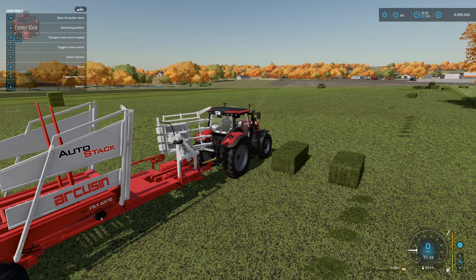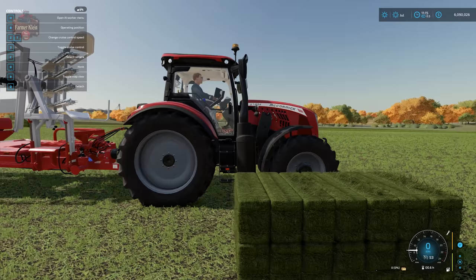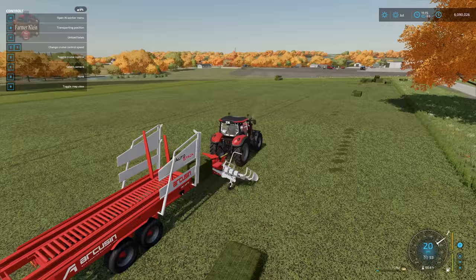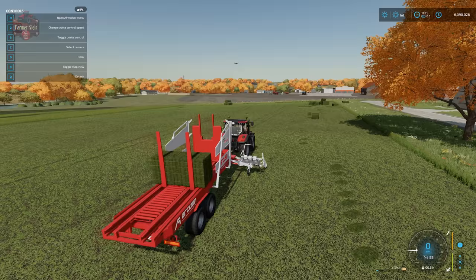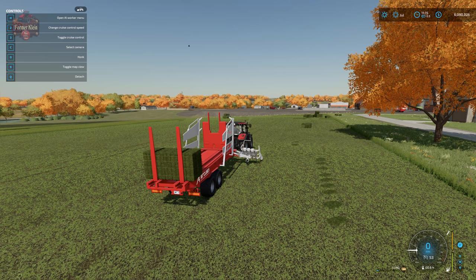The last auto stacker to demonstrate is the Arcusen FSX 6372. We have that 14-bale stack of grass bales — hit B to go into operating position and it will just grab it. When we're done, go to Y to go into unload position and unload. The way this works is it makes a big tall stack of bales.